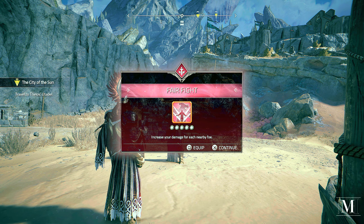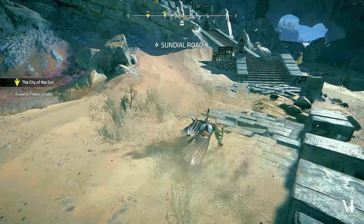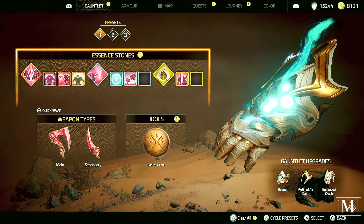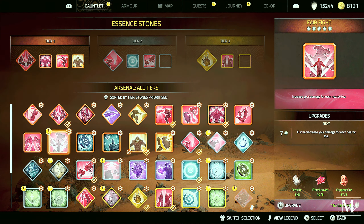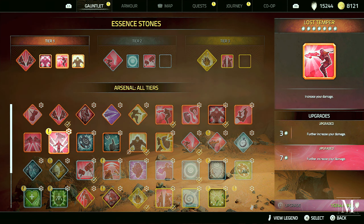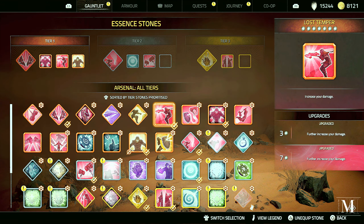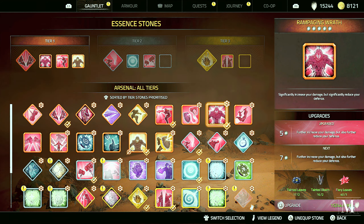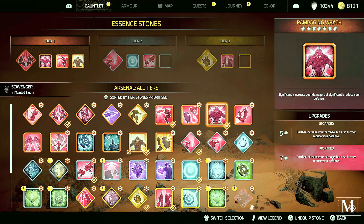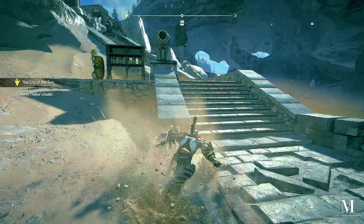Fight increases your damage for each nearby foe — excellent. I wonder if we can change some of these essences because it can be a bit tedious sometimes. Like, what's this one? That just increases my full damage and this increases the damage. We'll have that one. Can we upgrade this? No, we can't. Right, we'll just leave it.